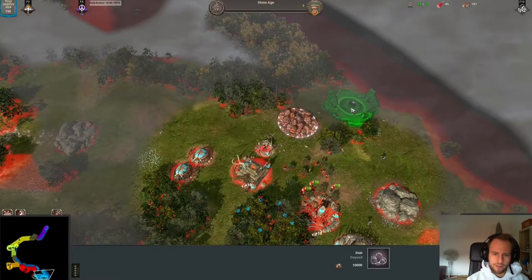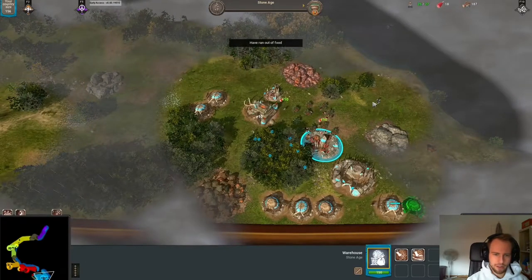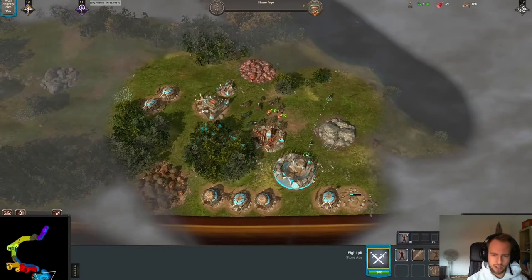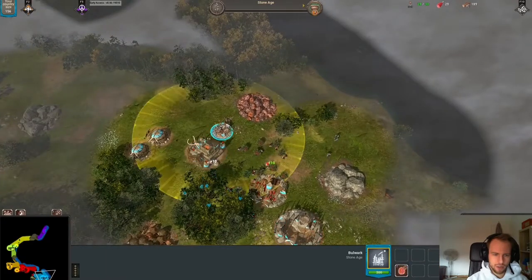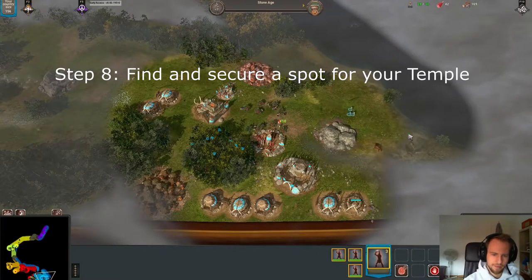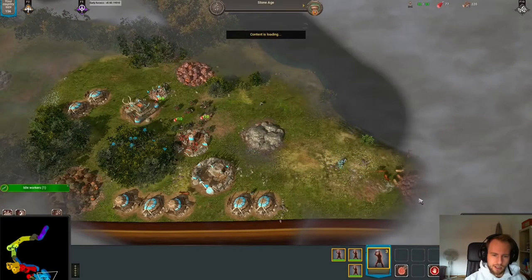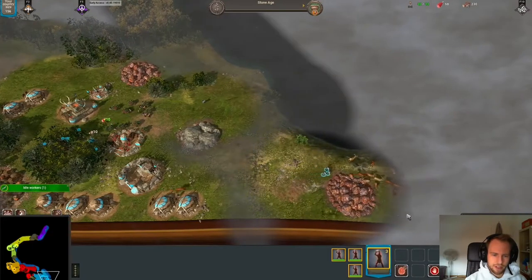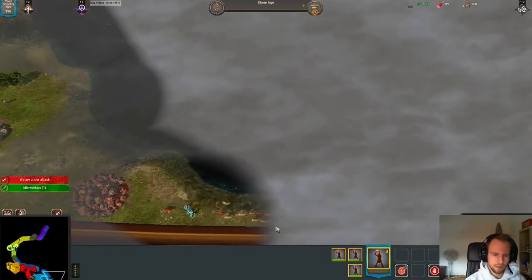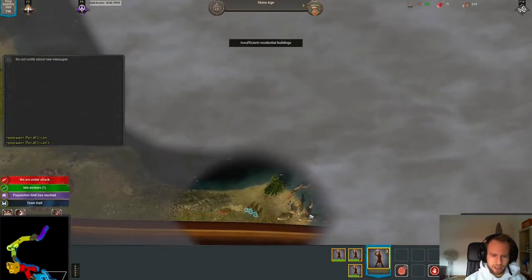I've now got 25 population, so I want to start thinking about building my altar and finding a place for that. I see there's some space down the bottom right that I haven't explored yet, so I'm sending my warriors down to explore and see if there's any animals I should kill before sending my troops to the front. Try not to have idle villagers like right now — he should be building houses. I was too preoccupied searching this area.